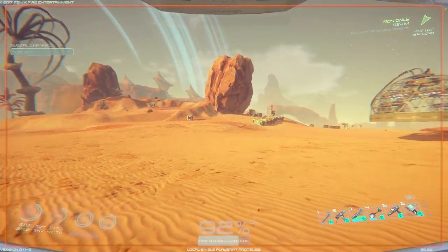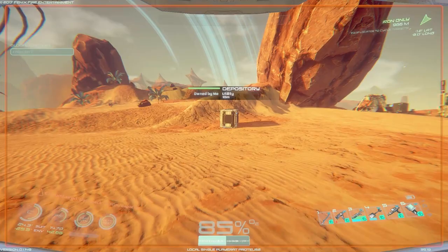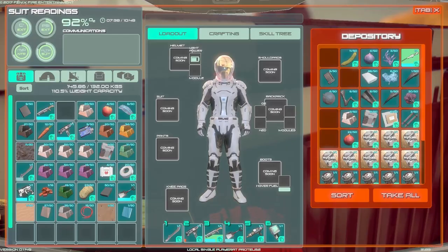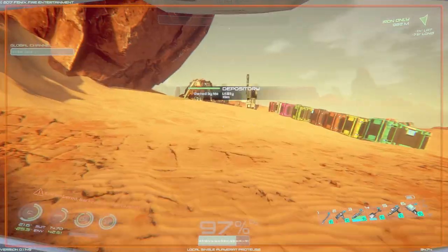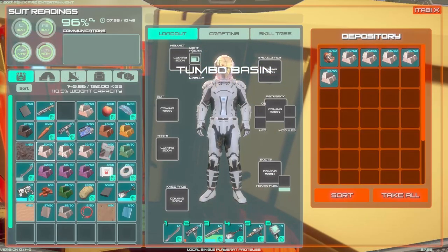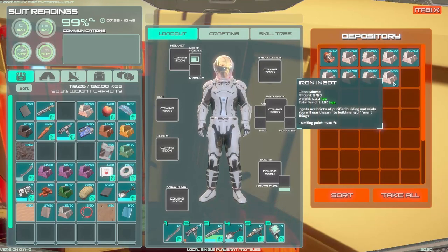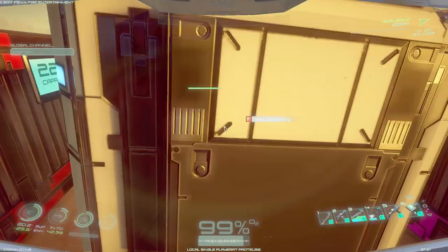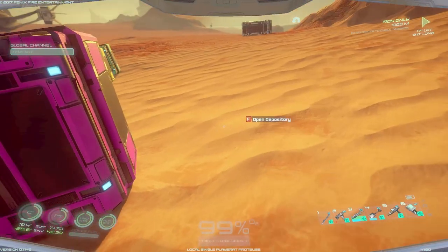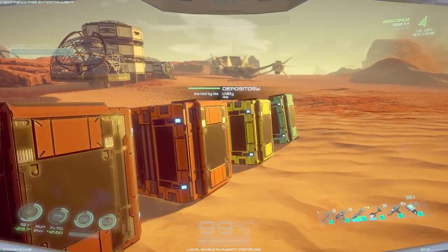We'll go ahead and take off in it. I want to see how much fuel it uses for just like a few minutes real quick, and then we'll go ahead and end the episode. Next time we'll pack it up with everything that we're going to need to be able to survive on the other planets. By the way, we're going to go ahead and pack all this stuff up into here real quick - I just have too much stuff on me. That was not aluminum. Okay that is in the correct box - good thing I was facing the wrong box. Let's go ahead and put that there.